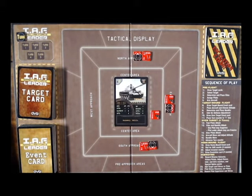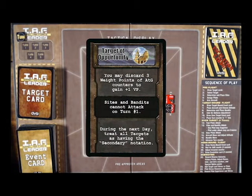That takes care of steps four and five of the pre-flight phase — the last two steps. The next phase is the target-bound flight. We draw a target-bound event card and get 'Target of Opportunity': we can discard three weight points of air-to-ground counters to gain one victory point. I'm already at a deficit with zero victory points after one mission, and these tanks are only worth one VP. So I'm going to discard the Mark 84 iron bomb to get a guaranteed victory point. Worst case, we break even, and we still have enough ordnance left to do five potential damage with bombs, plus gun attacks in subsequent phases.